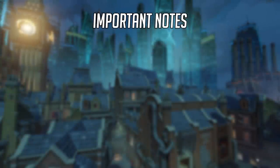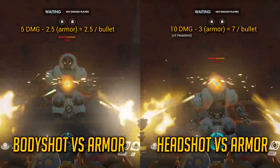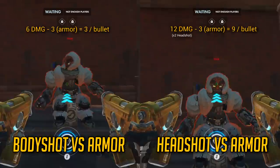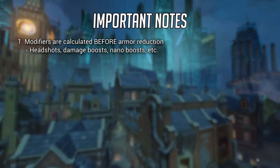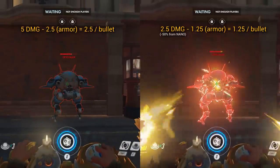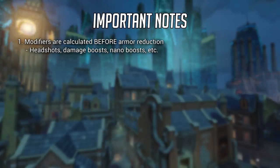Here are a few more important notes on armor. First, any sort of modifier is always calculated before armor reduction calculations. This means that if you are hitting headshots, which are normally two times the damage, it will calculate that initial amount first, then reduce that instance of damage afterwards. Therefore, headshotting with low instance of damage heroes like Tracer can potentially move your hero away from the rule of 6 and mathematically more than double your damage against armored targets compared to body shot damage. Conversely, any sort of damage reduction — such as receiving a nano boost — will reduce all oncoming damage by 50% first, then calculate the armor damage reduction after, which makes nanoing armored targets extremely efficient.